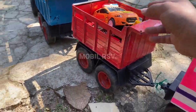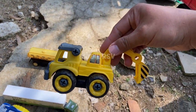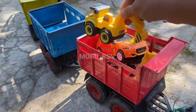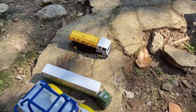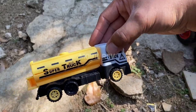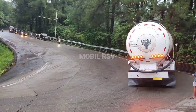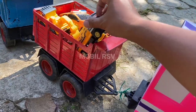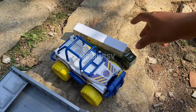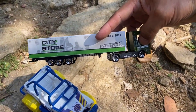Teman, keren! Wow, dan di sebelah sini, lihat teman — ini adalah beko keruk. Mantul, mantul. Kita masukkan, teman. Dan di sini kita mendapatkan satu mobil truk tanki. Oke, kita kumpulkan. Lihat — ini ada truk kontener lagi, teman. Kali ini warna putih.